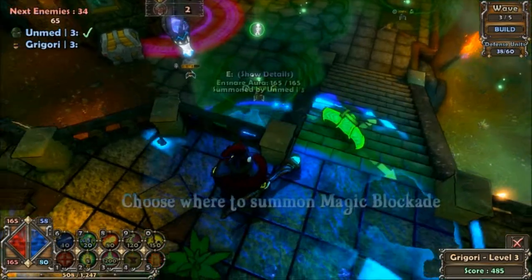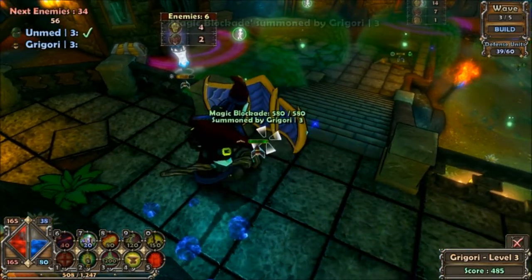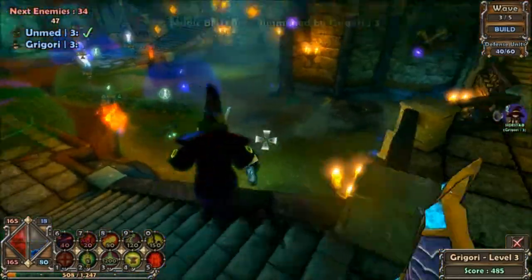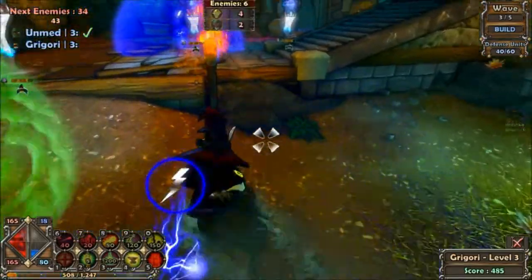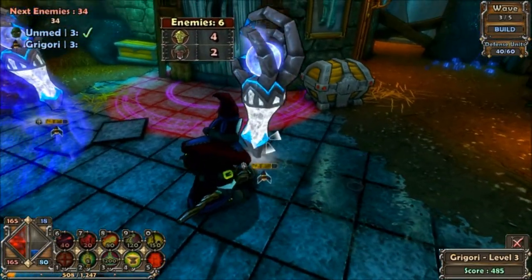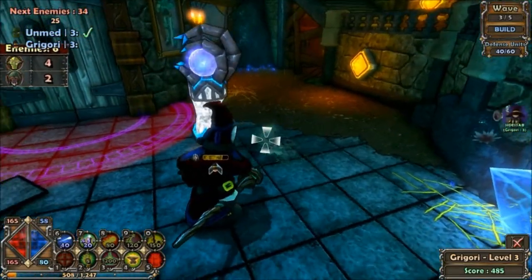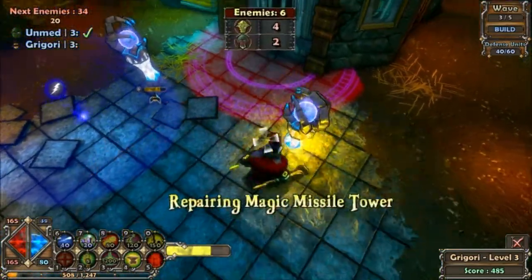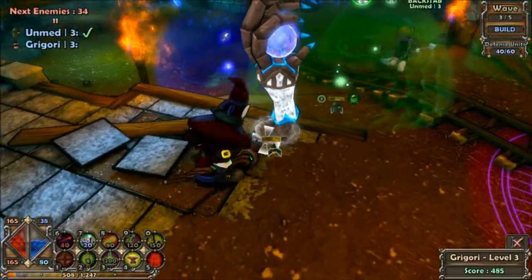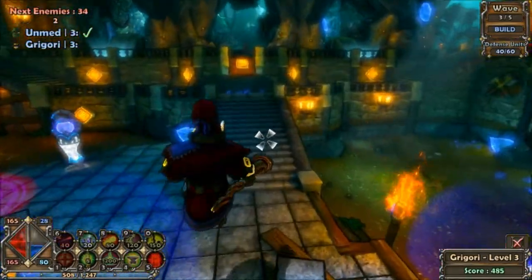I'm gonna stay more towards the back and shoot things from longer range since we should probably have some back coverage. There's a big ogre coming out of the middle. I'm just blocking stuff off — it still stalls them even if they break it. How do I heal these towers? They're hurt. Click four — that's to repair towers. Your player also has their own abilities.